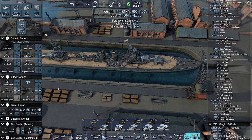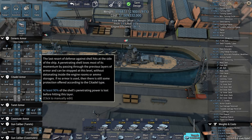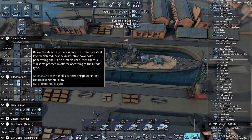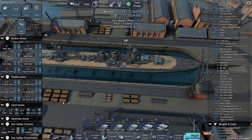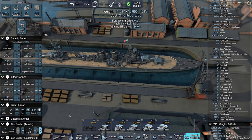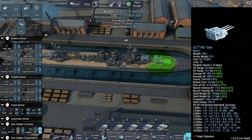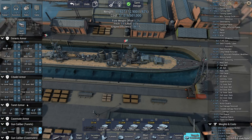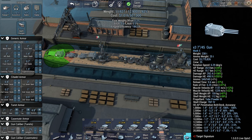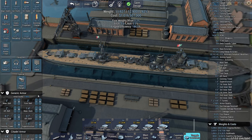Citadel armor — I wanna go 2 on the first inner belt. We still have some weight to spare: 4, 2, 1. Turrets do need a little bit of armor — that's all they can have. 45 caliber. I don't have OCD or anything, I just like rounding off the caliber length if I can.